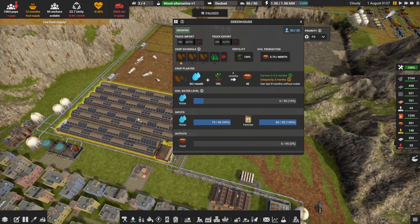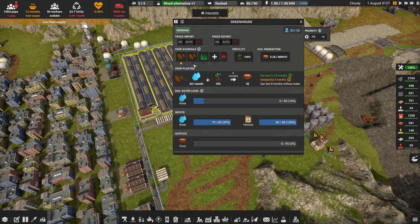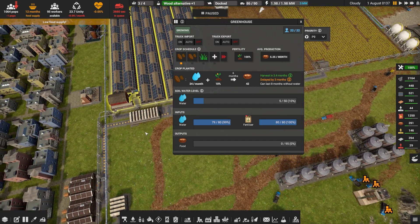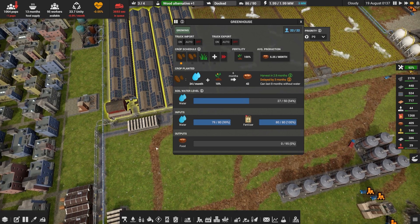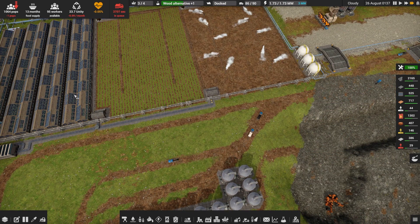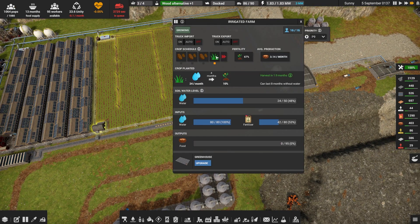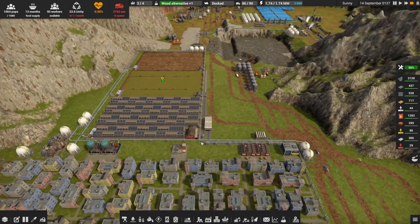Let's pause for a moment. The output from this greenhouse is going to be significant, but I'd still like to reduce the amount of crop rotation. Is it outputting anything at all right now? That food is going to filter through — it's delayed three months, but it should be okay. It's getting plenty of water and loads of fertility. We should see this output quite a hefty amount of food now that we're using a greenhouse.